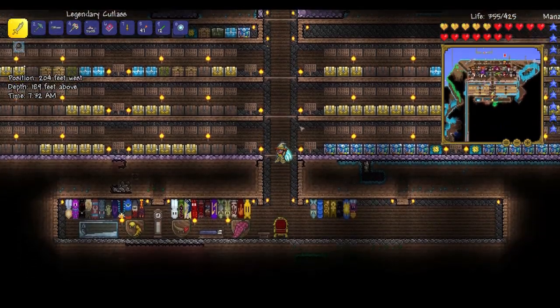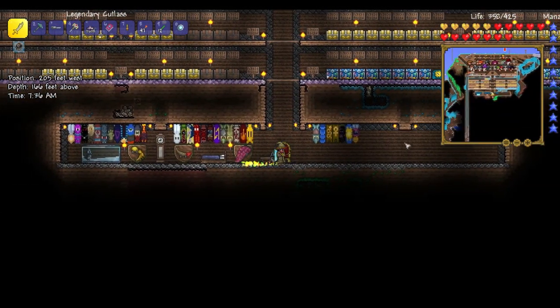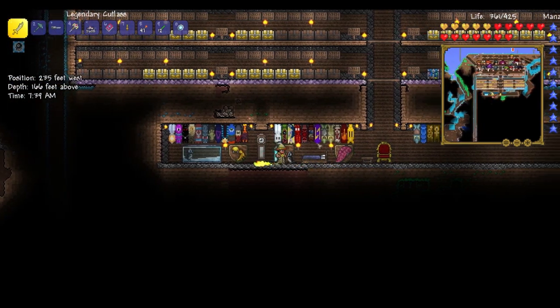This is our house. I guess we'll start off in the house. Right here, this is our trophy room. This is where we keep our banners and our boss trophies.